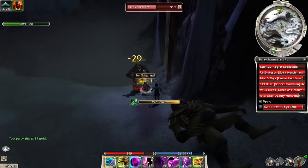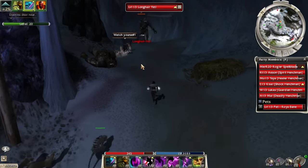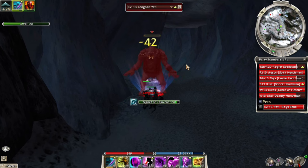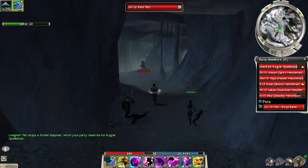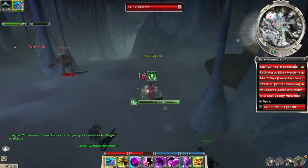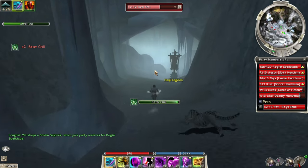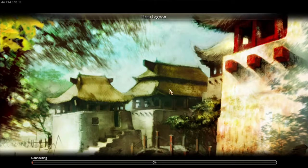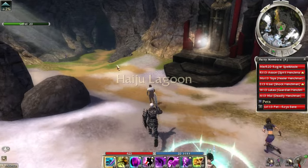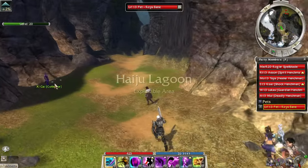I love how creative they are with the enemies — they went for very non-traditional fantasy, like Eastern fantasy creatures: there's Yeti, there's Oni, Tengu. Iju Lagoon — that's where we're going. Let's just go. I'm not getting anything from these enemies anyway — I don't even think my pet's getting experience. That's what we're dealing with here, probably because I brought heroes or a henchman. I wonder if my pet would be getting experience if I hadn't brought henchmen.